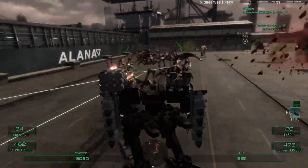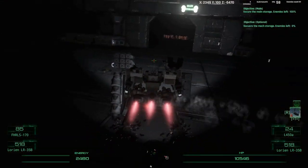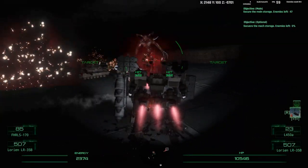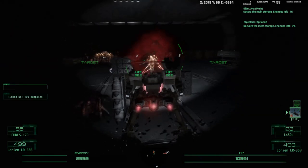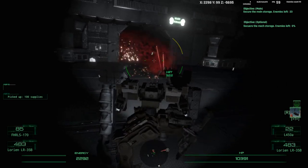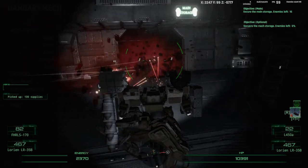Some weapon classes now deal less damage beyond a certain range, and this will apply to different weapon classes to varying degrees. Rockets, missiles, and energy weapons will be affected by this less than bullet-fed weapons. Mass-firing Gatling guns will be better at close ranges, while an assault rifle will shoot slower but will be more effective at longer ranges.